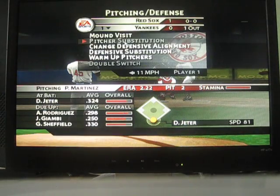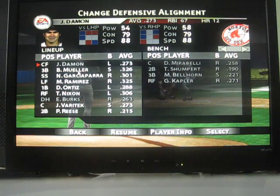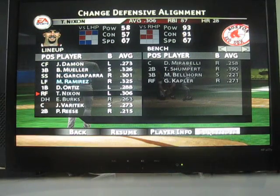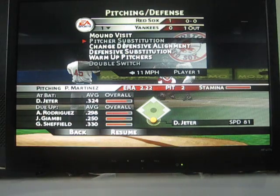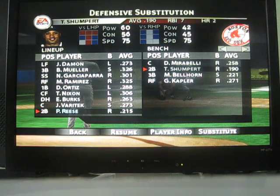I'm going to play around with the defensive alignment here, because Damon has a really weak arm. A good setup all around, but can't have that in center. I'm thinking of moving him to left, but it depends on Ramirez and all that. 65, not bad, but I want something better. I'll definitely put Nixon in center. Damon goes to left. Yeah, that's a good defensive alignment. I know Reese is not the best hitter, but he's fast. I'm going to look at Pokey Reese — Shrumpert's not so bad. I'm really concerned about batting.